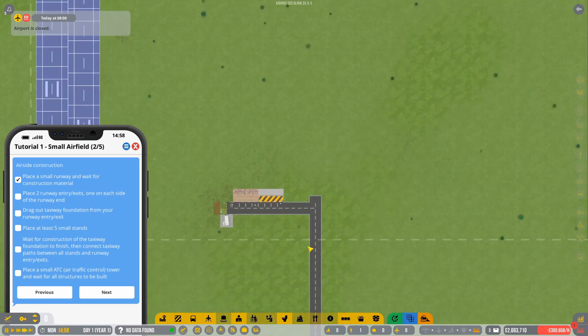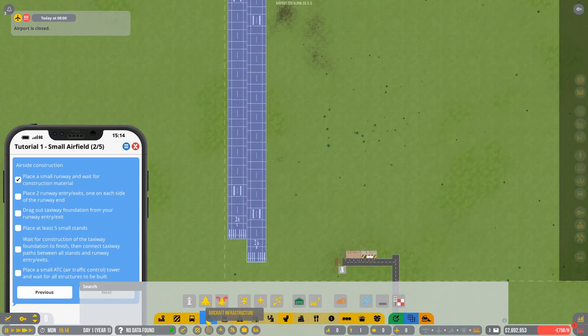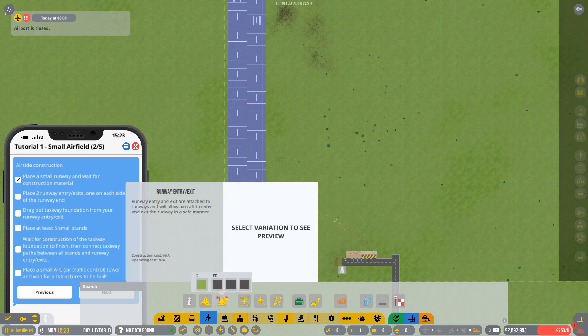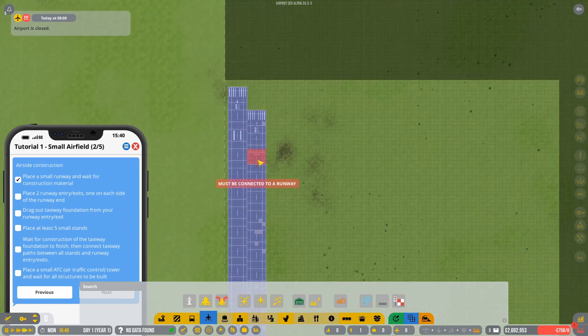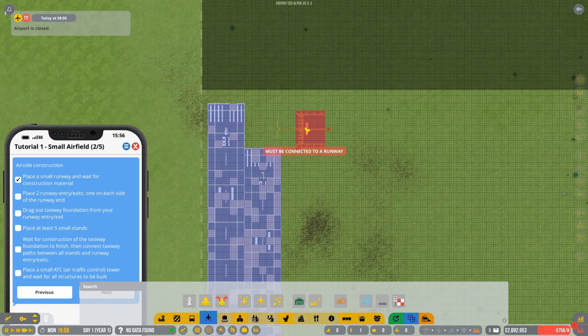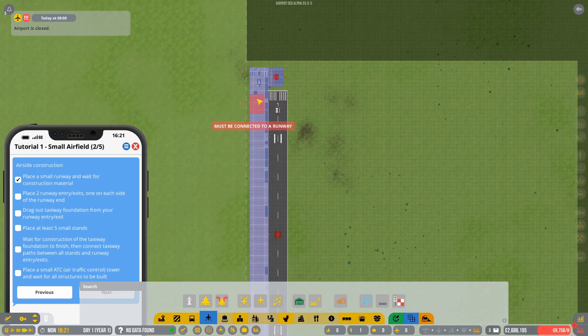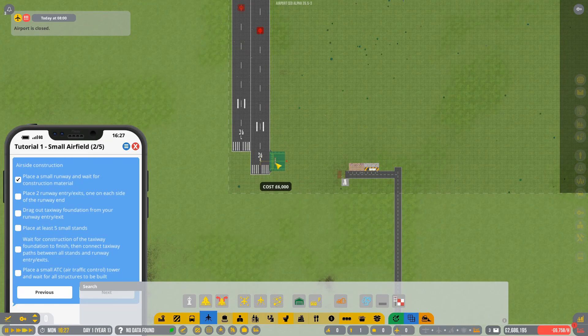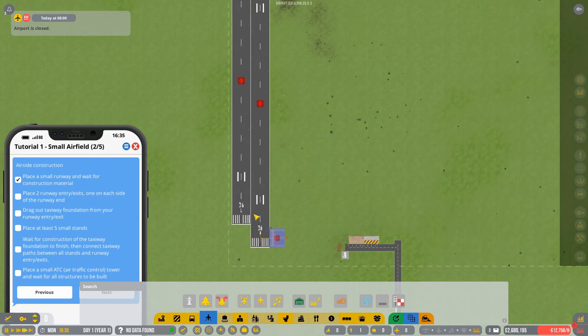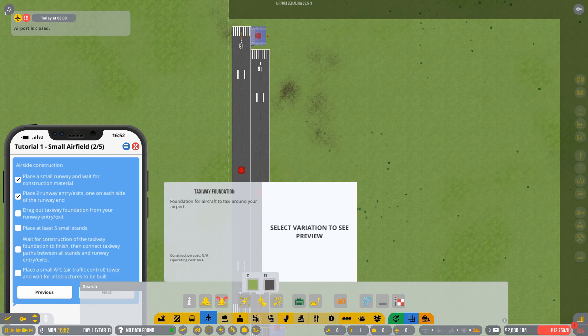Hit space and you'll see the contractors start building once the parts arrive. Next, get into the aircraft infrastructure tab and go to runway entrance and exit — pick the square one. Zooming in, on the left is access to the runway and on the right is the small plane icon meaning it's a taxiway. We're going to build two of these: one at the north side of your landing runway and one at the south side of your takeoff runway.